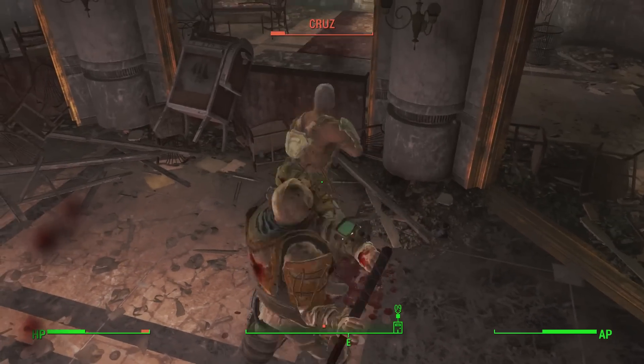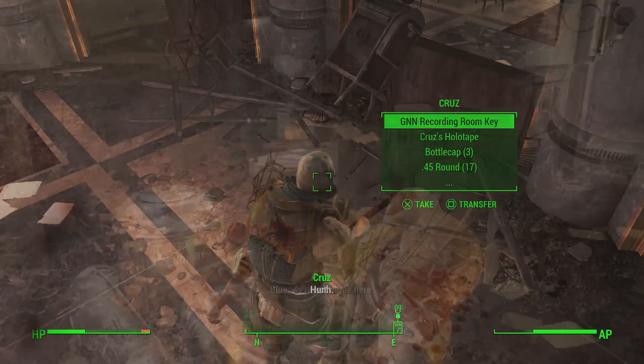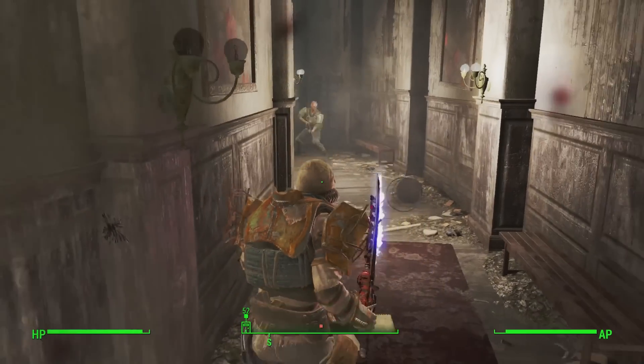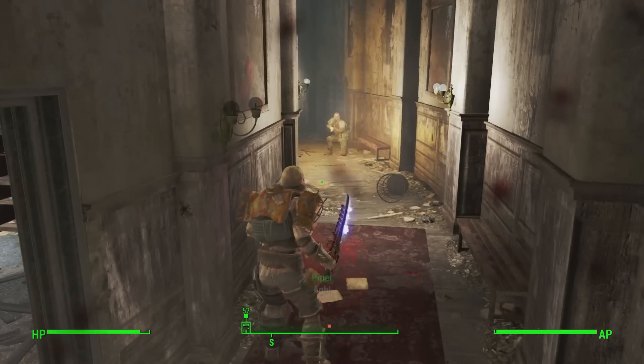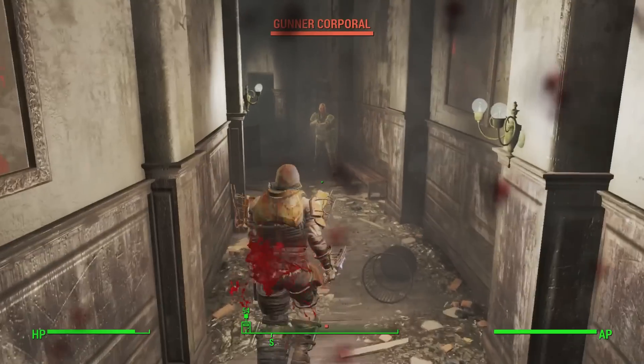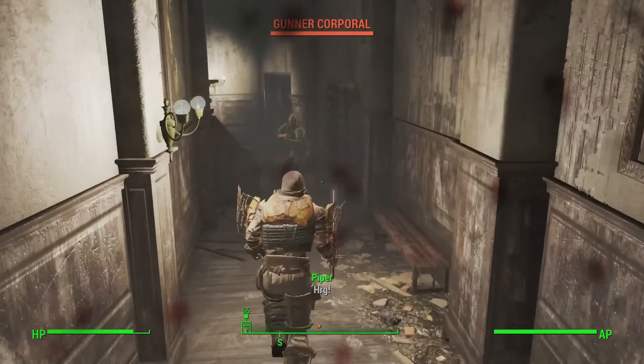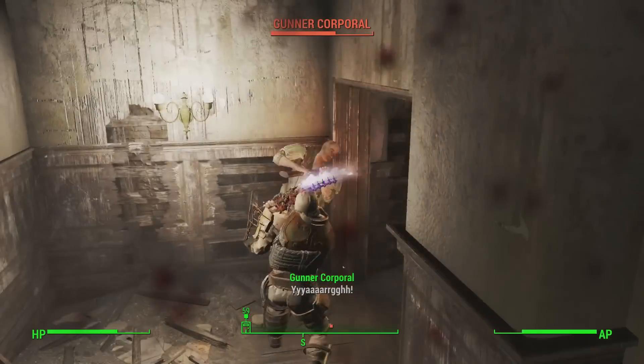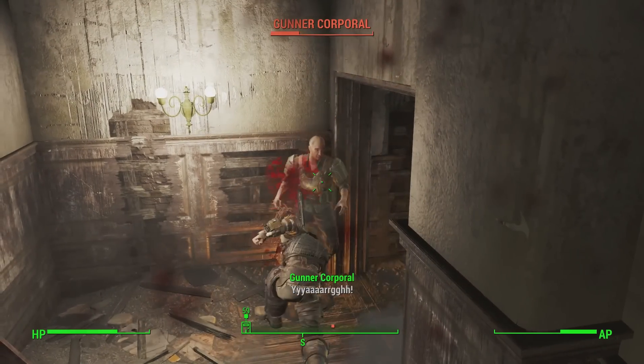With longer-range melee weapons such as the Super Sledge and the Chinese Officer Sword, this perk is phenomenal. You have a beast range and you can block enemies' attacks, but besides that, you don't even have to block their attacks, because many enemies — especially those with guns — their melee attacks are out of range against you, while your melee attacks can hit them, simply because your weapon is longer than their reach.